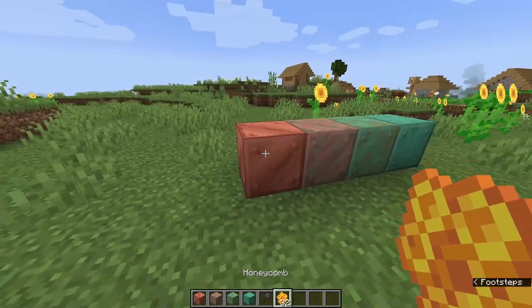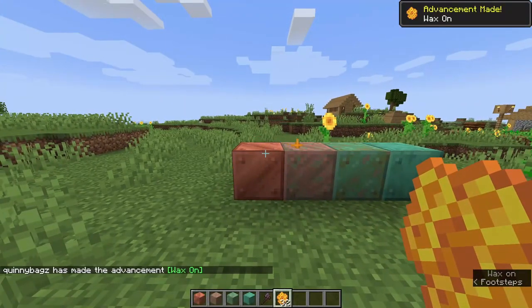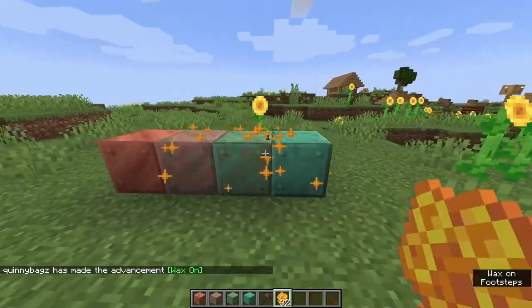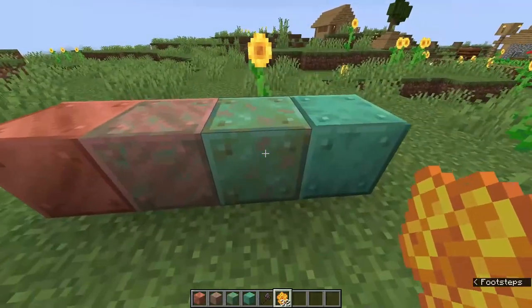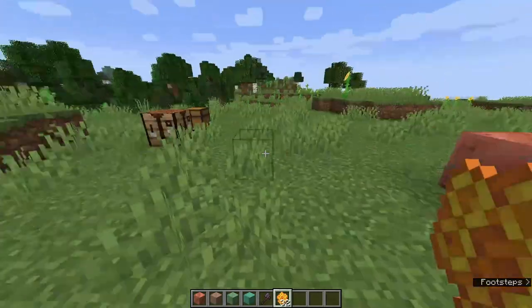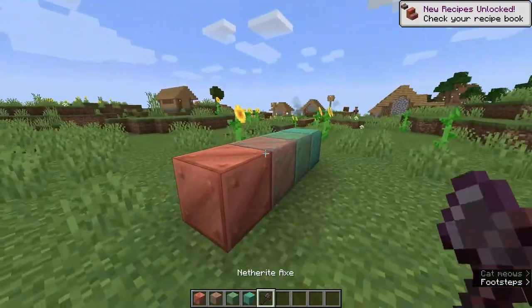Eventually, maybe around 100 days, your copper will go from this to this oxidized state. If you don't like that, you're going to want to wax your copper. The honeycomb - right click - that's how you wax your copper, and you get an advancement with it too.